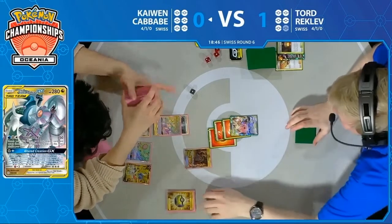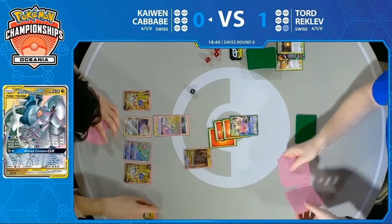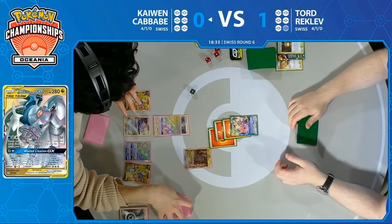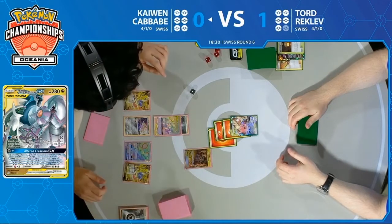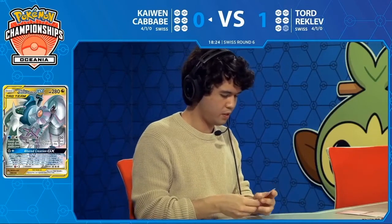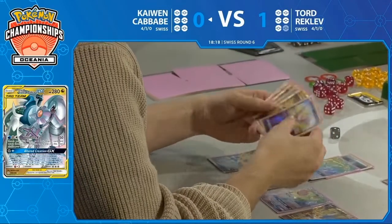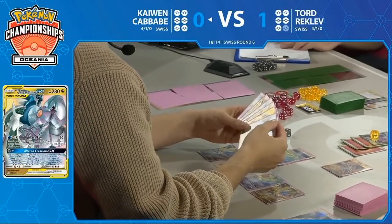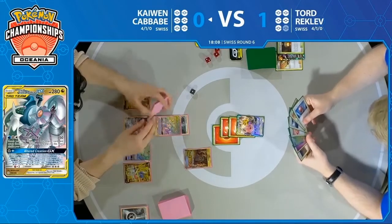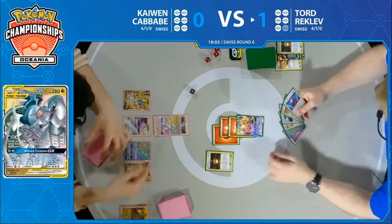This is super awkward for Kaiwen. We're talking about 180 damage — 60 plus 60 for each one. Looks like they're double-checking, making sure everything's going smoothly. There's no way we saw an Intrepid Sword, did we? Yeah, he didn't have anything else he could really do there — he couldn't get that turn two Alter Creation, never found that energy. Intrepid Sword was the only thing he could do before the end of his turn. And now Tord may be getting that breath of fresh air out of nowhere — I really expected this to be a Kaiwen Kababe game.